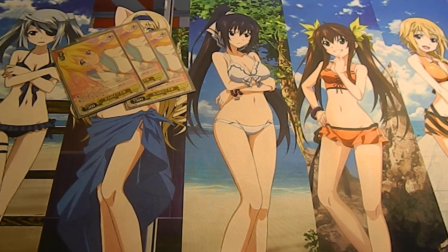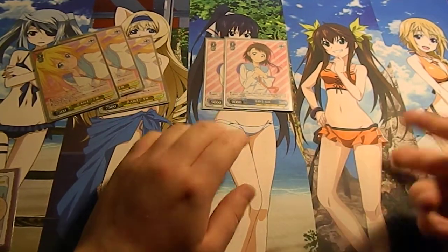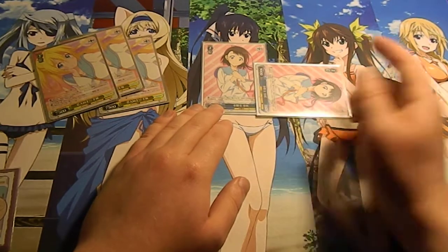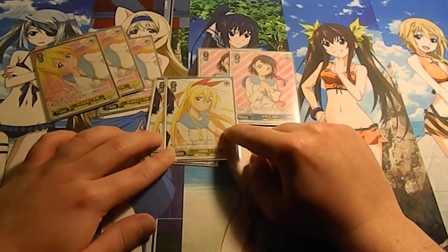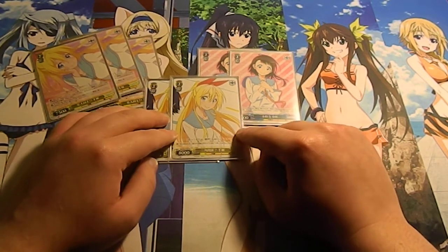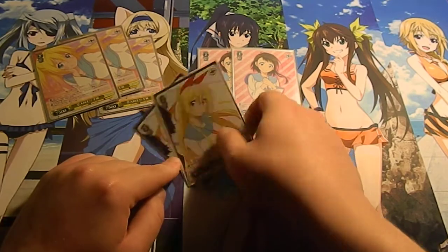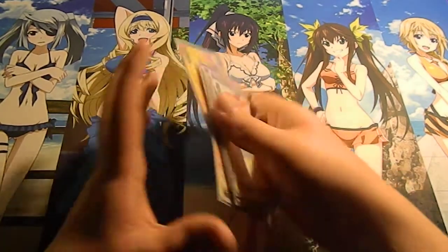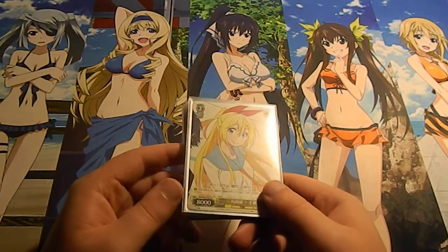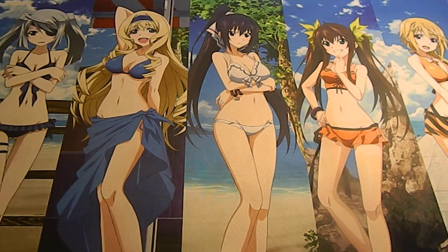I run two of this 9k Onodera at level two cost one — basically when she comes into play you reveal the top card of your deck; if it's a climax she gets rested. Other than that she's a 9k vanilla. I also run this level two cost two Chitouge — her ability is that for every other key character or weapon character on your side of the field she gains an additional 500 power. Since pretty much everything in this deck is key or weapon, she can hit 10k with a full field.